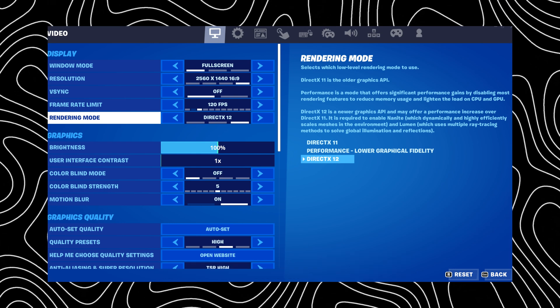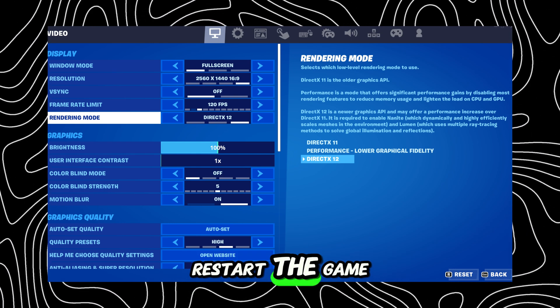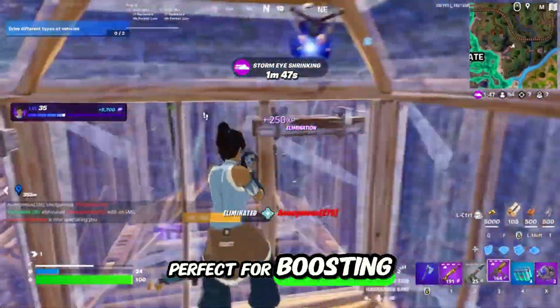Lower Graphical Fidelity, click Apply and restart the game. This mode is perfect for boosting frame rates without sacrificing too much gameplay quality.